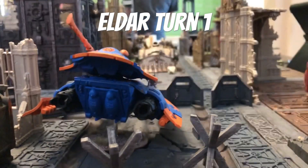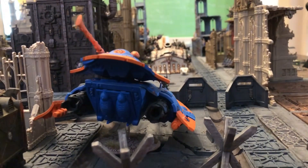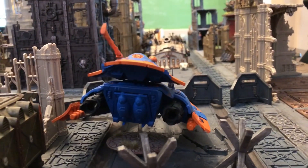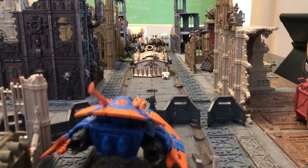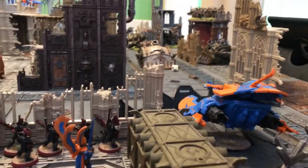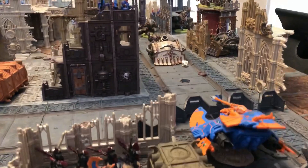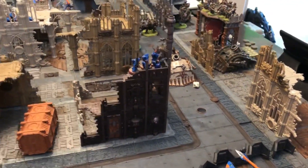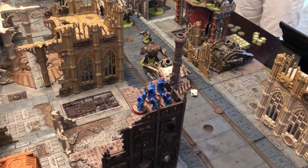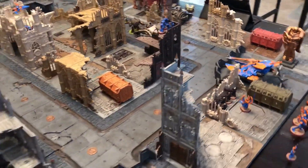End of Eldar attacker turn one. We started off with some moving, shooting, and psychic phasing — not very successful. Guiding didn't really work out. The Fire Prism shot at the Plague Burst Mortar and maybe did a wound or two. Dark Reapers shot at that same Plague Burst Mortar, maybe did a wound. Overall three wounds came off that Plague Burst Mortar — not terrible. Tried to snipe the Chaos Lord but wasn't very successful. I rolled more twos than I've ever rolled in my life. Hopefully that's out of my system.